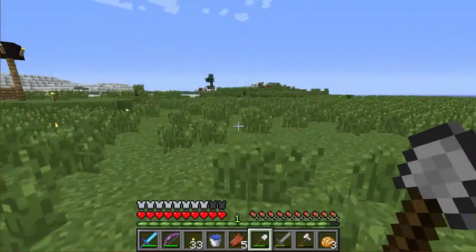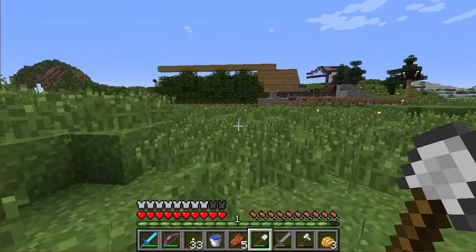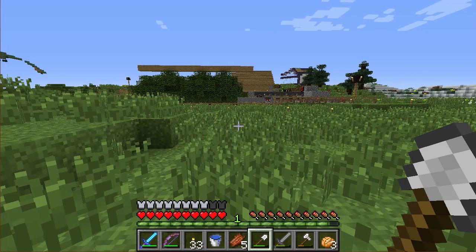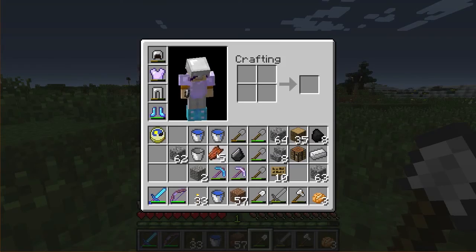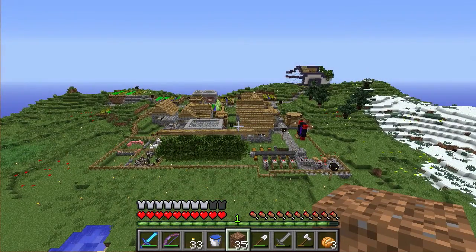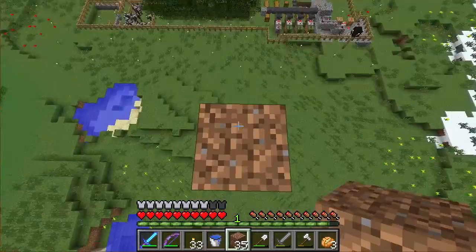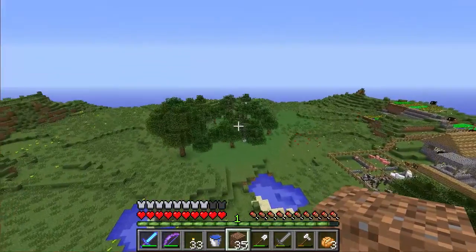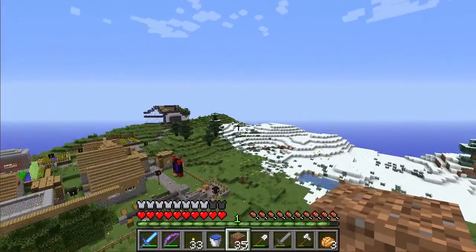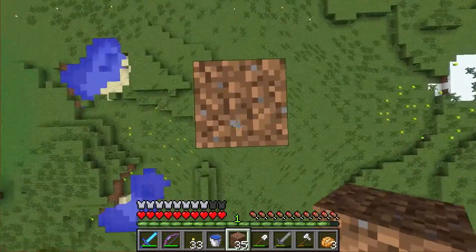So we're going to go out about this far. Let's go up a bit. So the wall is going to go around the town, I think we'll do it about this far — up and around, and also behind the house and through. Yeah, that's cool.